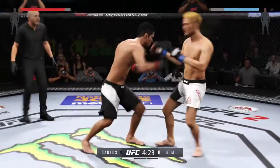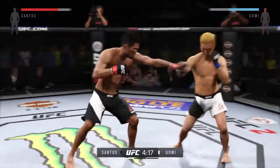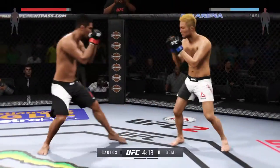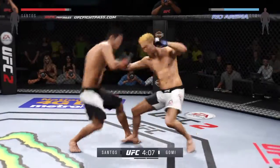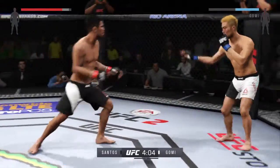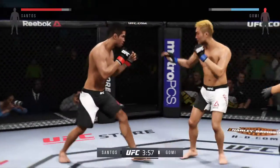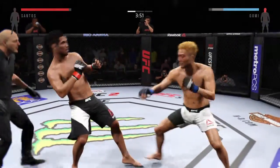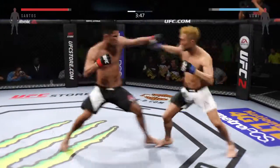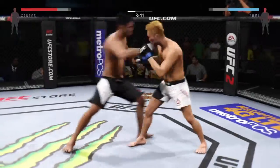Nice jab. Swinging early, both men. Oh man, that leg kick did some damage. Solid shot to the body. Big power jab. Oh, he caught him early. He is going after it here. Hard straight punch. Wow. Hard overhand punch. That hurt him. Good combination.